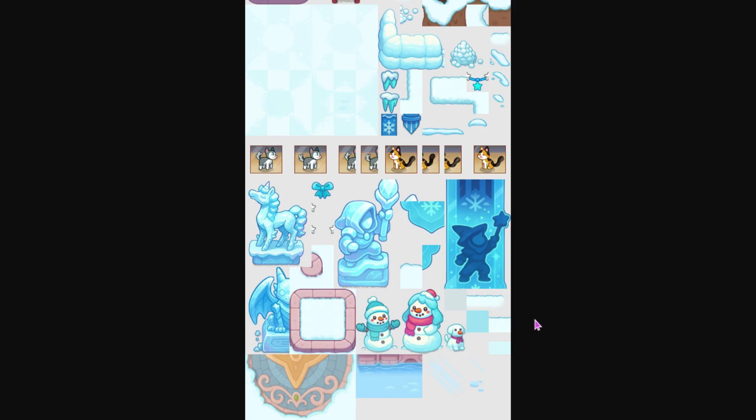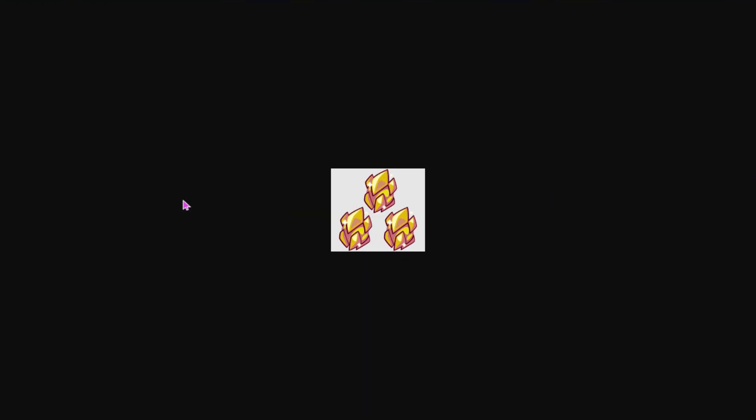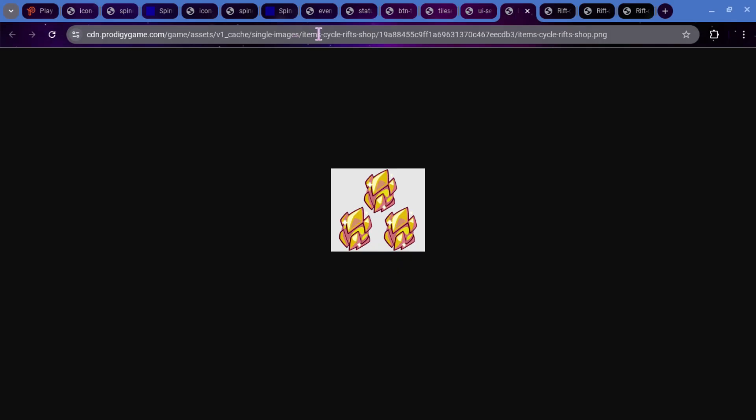Here's what Town Square will look like. We also got this thing called UI 7 Level Membership — I'm not really sure what it's supposed to be. Maybe you're going to be able to get 7 levels when starting off, or they'll just give you 7 levels if you become a member. We also have Item Cycle Rift Shop, which is just going to be the cover for the Dragon Isle Shop.